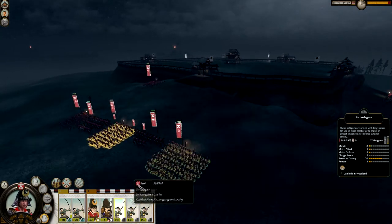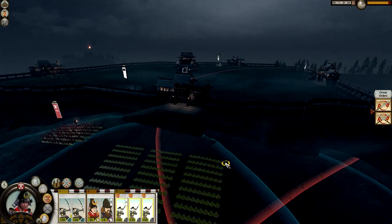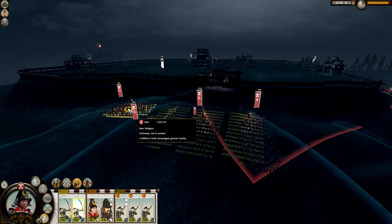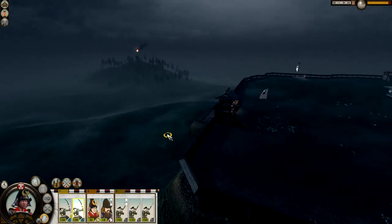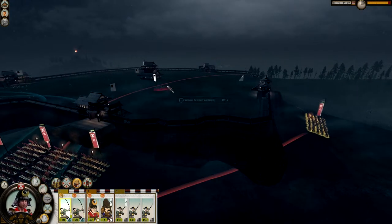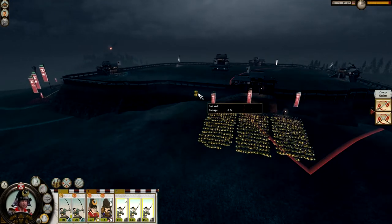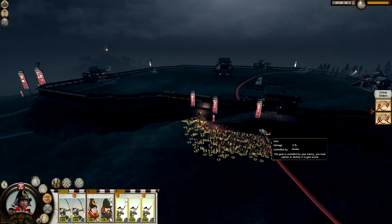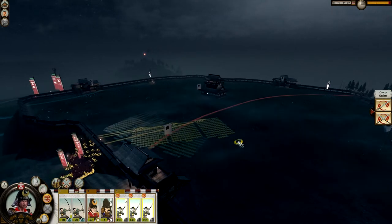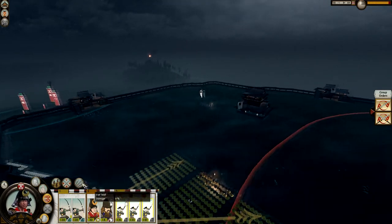Let's actually get our three Yari units grouped up and put them in front. We're going to go around the back with this one and our two cavalry units, while we still attack the samurai retainers. I'm going to issue a climb order with all of these — get them all up there quickly. Just doing this in triple speed.